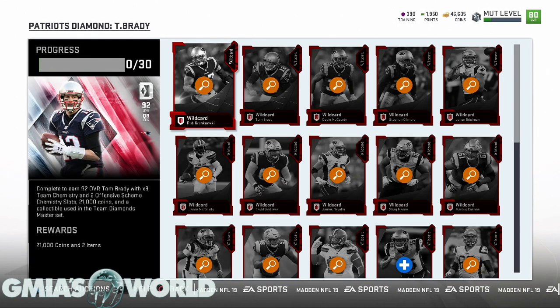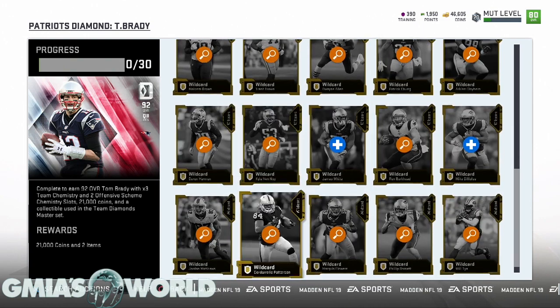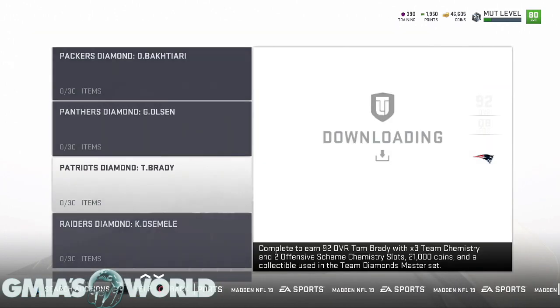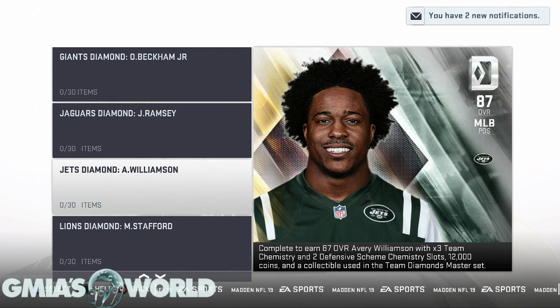Cards like Hogan that would be quick-sold in Madden 18 are now staying in rosters because of team-specific sets. Tom Brady, the Rams sets, and others — people are going to spend to complete these sets. This is essentially the way you're going to become a coin millionaire in no time. If you have any questions or comments, leave them in the comment section. Welcome to G Myers World, one love.